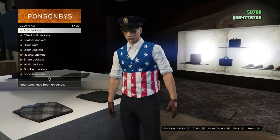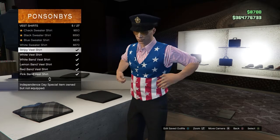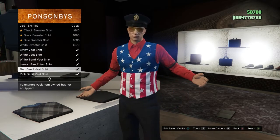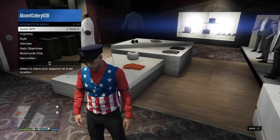Alright, so what you guys will want to do is go down and make sure you have a vest and a long sleeve vest shirt. Now once you guys have whatever vest you want, select a long sleeve shirt, so one of the red band vest shirts, and then once you guys have that all selected and ready to go,